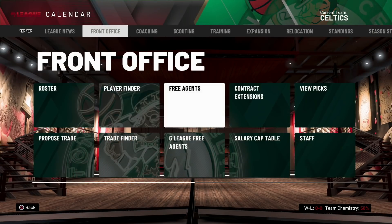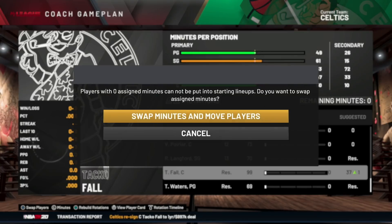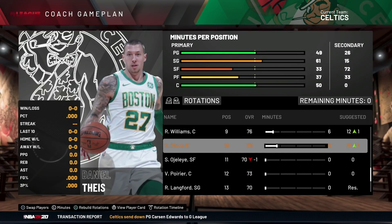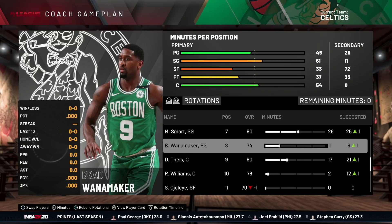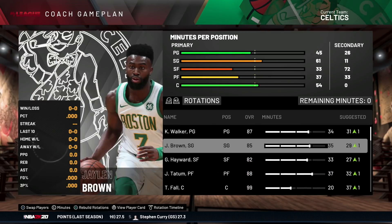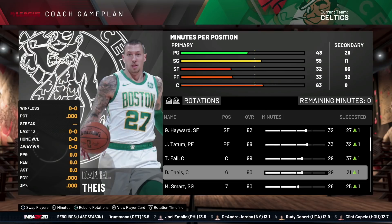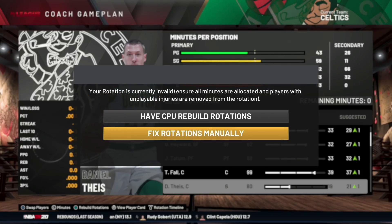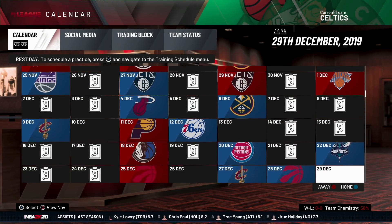First things first, we are going to change up the game plan. We're going to take out Daniel Theis and replace him with Taco Fall. Grant Williams is going to be out of the lineup. We'll give Daniel Theis most of the bench minutes. Give him nearly all of Conte's minutes — so Daniel Theis is our sixth man. Let's reduce the minutes of everyone by a little bit just so we can give Taco more minutes, playing him around 30 minutes a game. With Taco being the main focus of the team, we are going to simulate up until Christmas and see how the Boston Celtics get on.